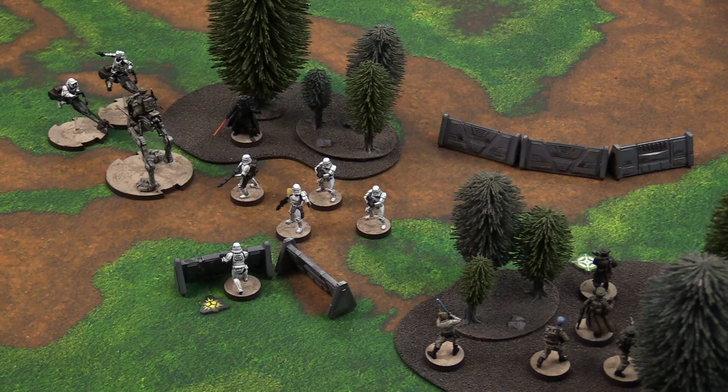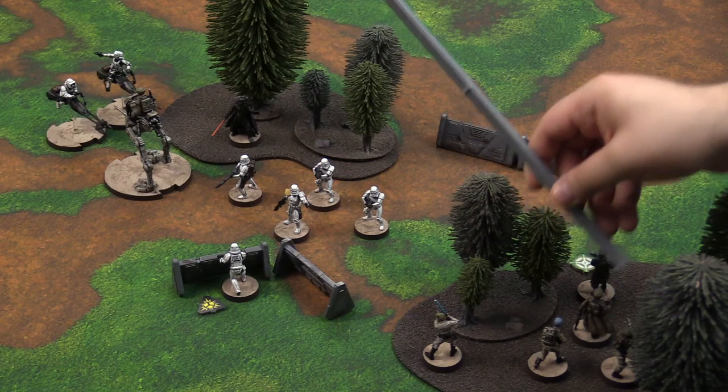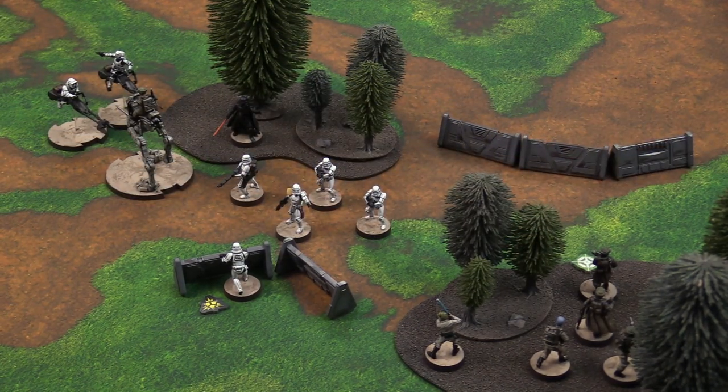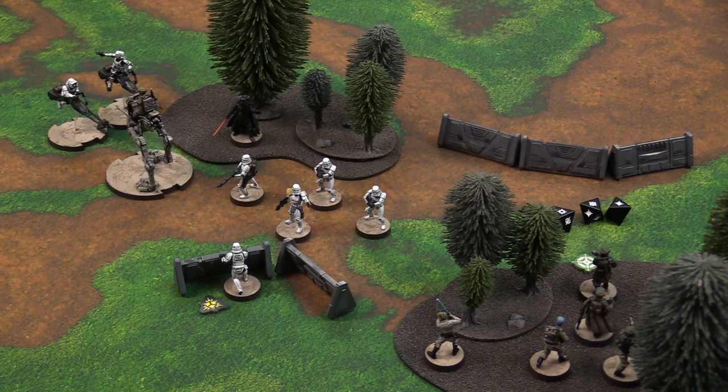Units can split fire per weapon type — all models with the same weapon in a unit have to target the same unit. Because I have two separate weapons — the regular blaster rifles and the ion trooper — I could target two units, but instead I'm going to fire all fire into the stormtrooper unit. I measure the range from my squad leader to the enemy unit. All my weapons have a range of one to three and I'm clearly within range. I form my attack pool: each regular trooper using their A280 Blaster Rifle gets one black dice — giving me three black dice. I exhaust my MPL-57 Ion Trooper to fire his weapon, giving me two extra red dice.